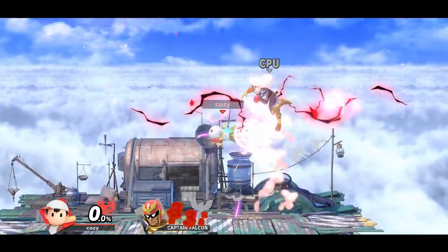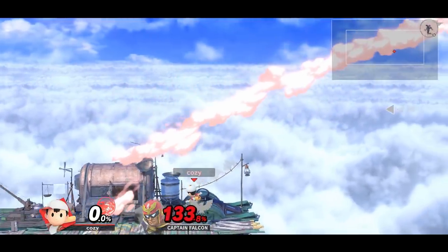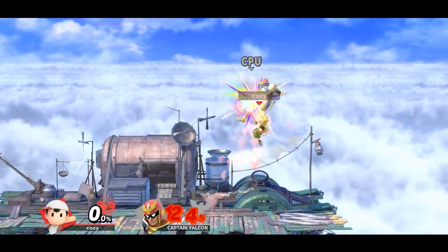Ness can get quite a bit off of landing down airs. Falling down airs can be followed up with moves like back air and up air respectively. Make sure to practice both.